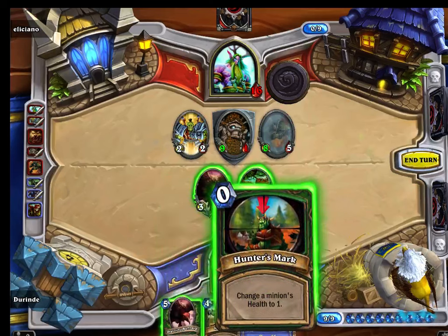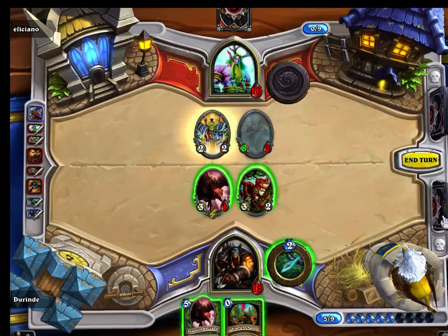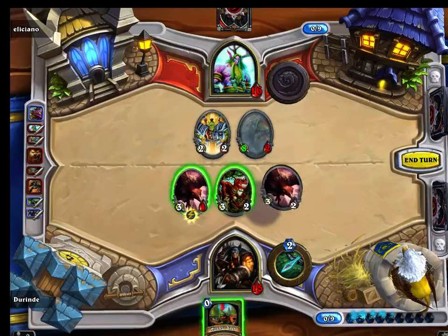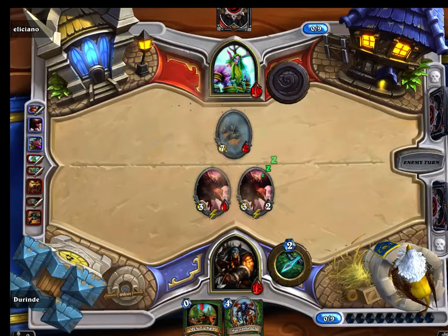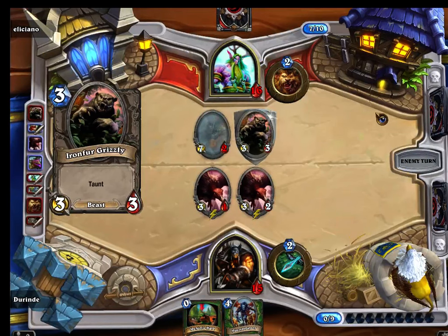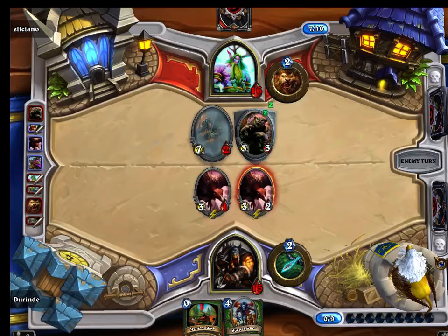Let's drop the Buzzard - that Houndmaster will be nice. We're going to attack the Raid Leader and end our turn. This could go either way - a 3/3 beast with Taunt. He'll probably use his power and attack me for 8. I'm fine with losing one of them. That attack takes him out of Stealth - now what's he got? He's going to attack me for 1.